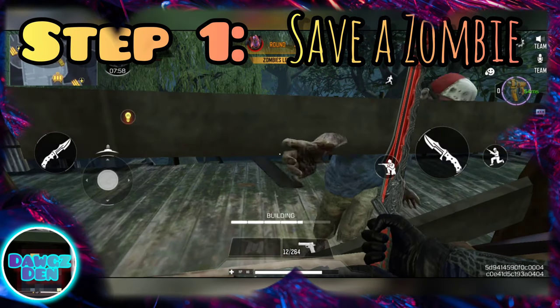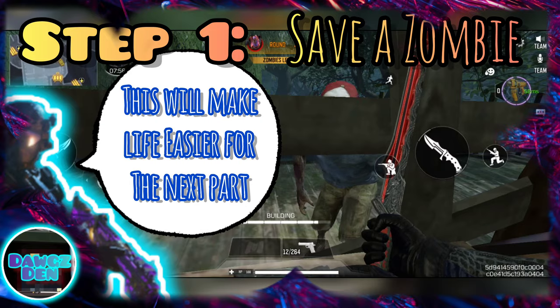Alright, so step one: save a zombie. This will make life so much easier for the next part. You'll see.